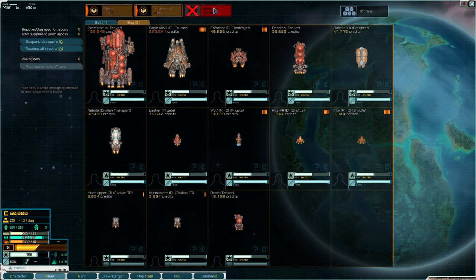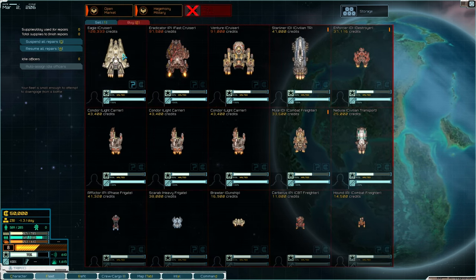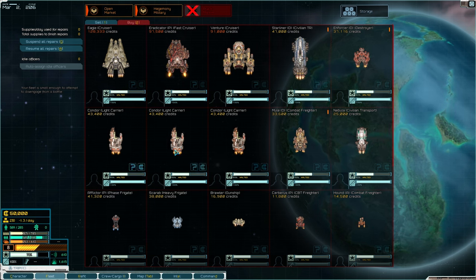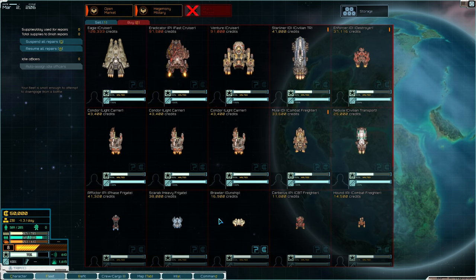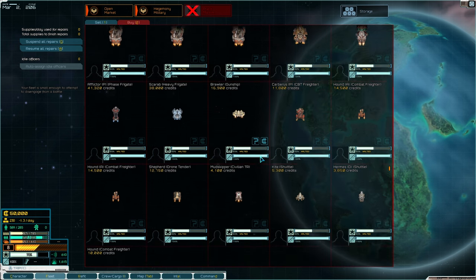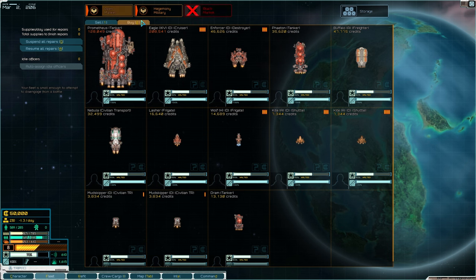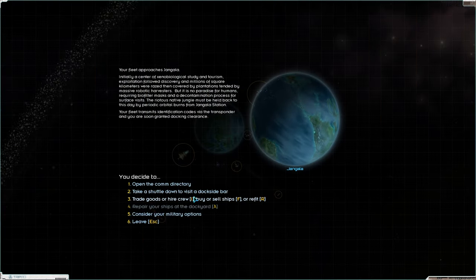We're looking at ships — there are some cool looking ships there. The eagles — very nice, love those eagles. Gonna try and keep with some smaller ships in this run, just to keep it low at the moment and get used to small ships, and then we'll start just slowly upgrading to a bigger ship. What have we got? We're gonna go down to the Dockside Bar.